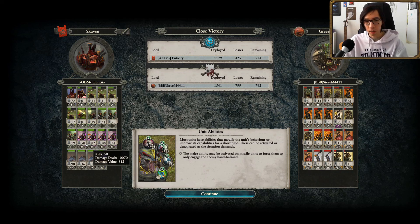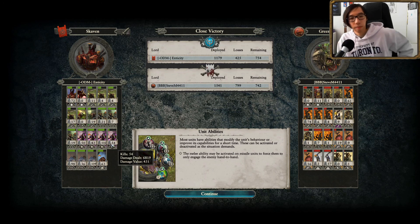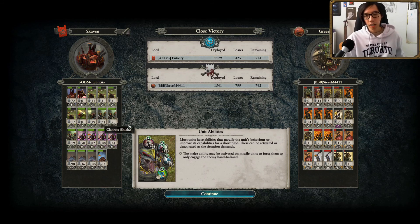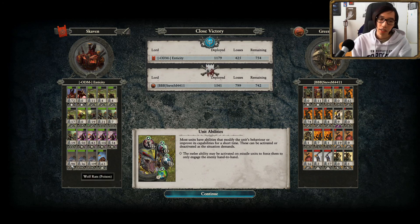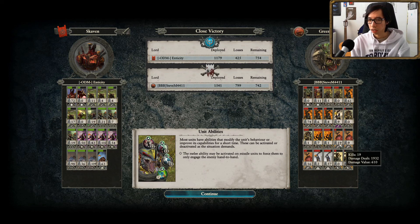I think the Death Globe Bombardiers actually did decently well there. The engagement from my opponent was a little bit mistimed, since we were able to get so many shots with our Rattling Guns. Things might have gone very differently, but even so the Death Globe Bombardiers did just barely pay for themselves in value — doing better than my Rattling Guns even, which is pretty cool. As for the Wolf Rats, absolutely amazing — all of them essentially paying for themselves and generally doing really good.